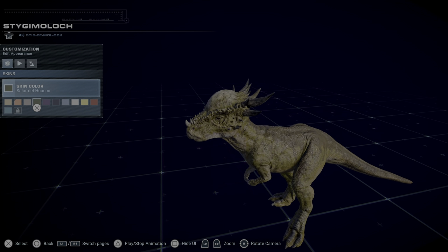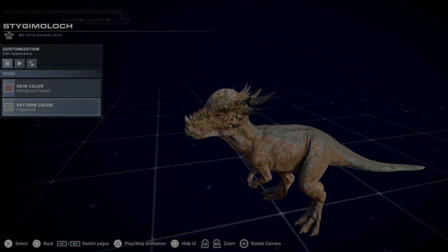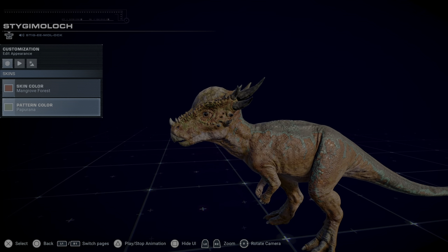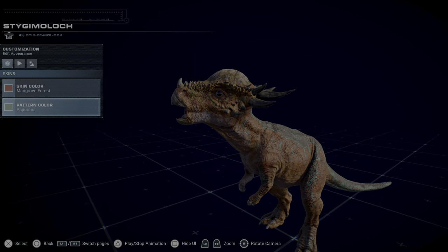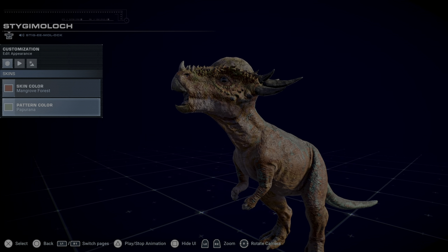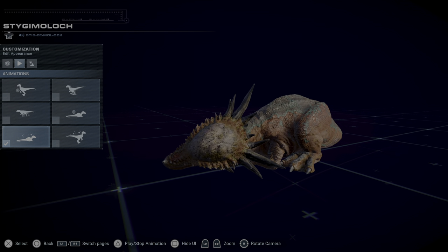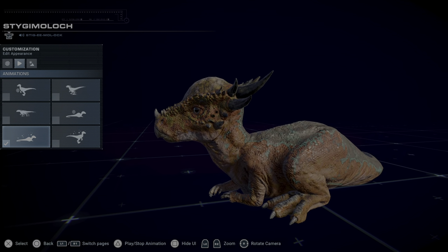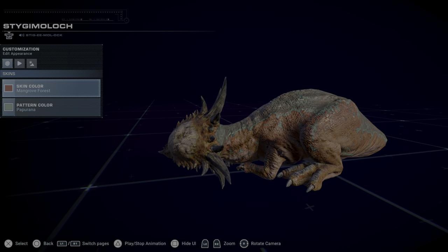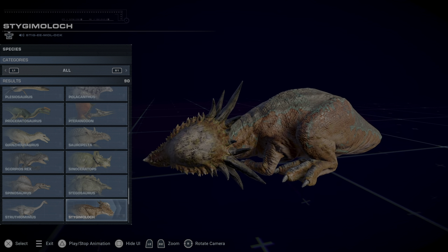Moving on to number nine, which is the Stygimoloch. He's adorable and has a plethora of really nice colors. I like this red one with Papurana — it sort of makes me think of small dart frogs with bright colors, like it's screaming 'stay away from me.' Even though he's obviously not venomous, those bright colors and that skull with all those spikes really sell it. He's just really cute. Stygimoloch has grown on me a lot more since Fallen Kingdom, and we'll be seeing him in Dominion too.